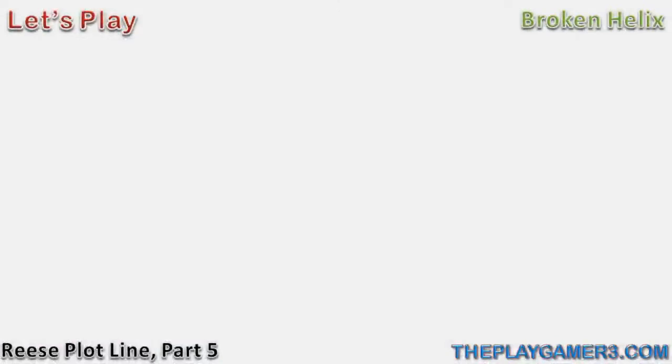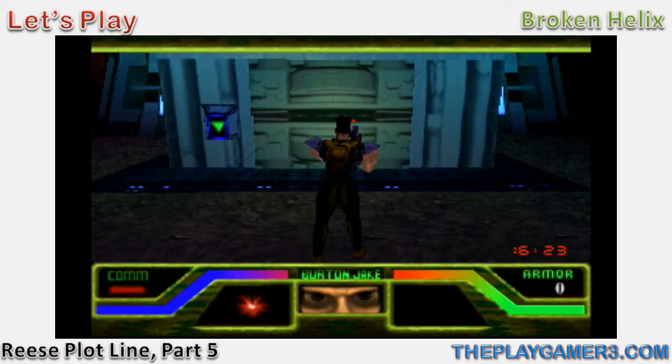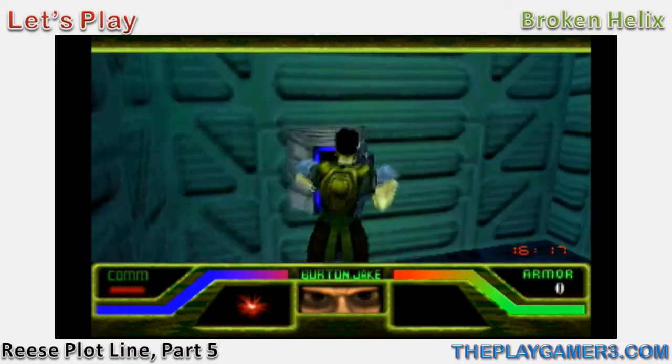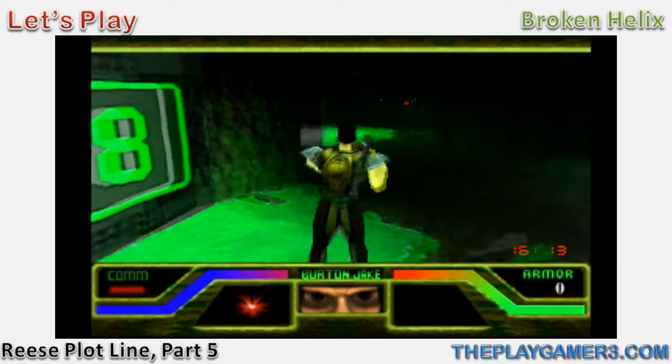Hello everyone, I am ThePlayGamer3 and welcome to part 5 of my let's play of Broken Helix. To recap, I have to go down to level 10 and retrieve the force field device. The hard part is that level 10 is crawling with alien hybrids.